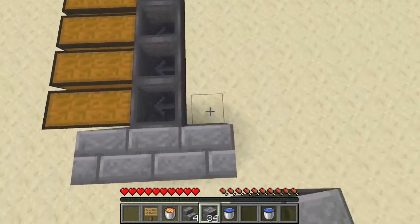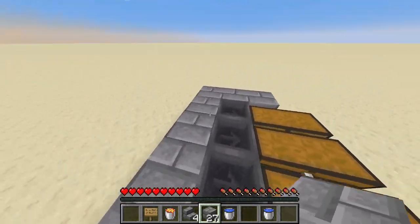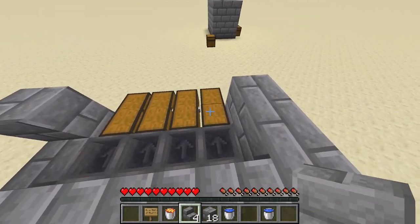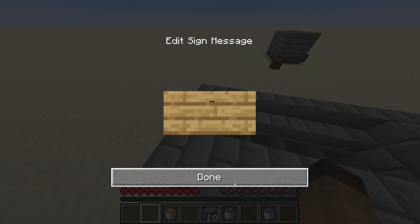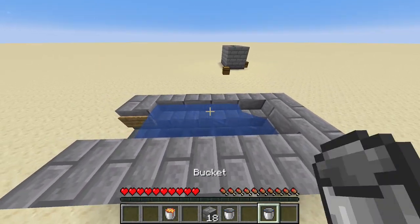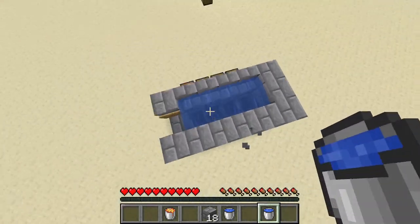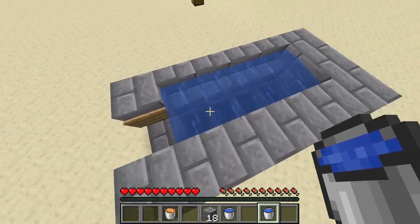Now you've got to wrap around these hoppers with stone bricks, just like you can see here. Now you place one here, skip this block, place these here, around. Now on the top of these chests you've got to place some stairs, like so. We've got to place an oak sign here so that no water flows. And now, with your two water buckets, you just get some water in here. And that's your water system — the water here needs to be flowing, no source blocks here.